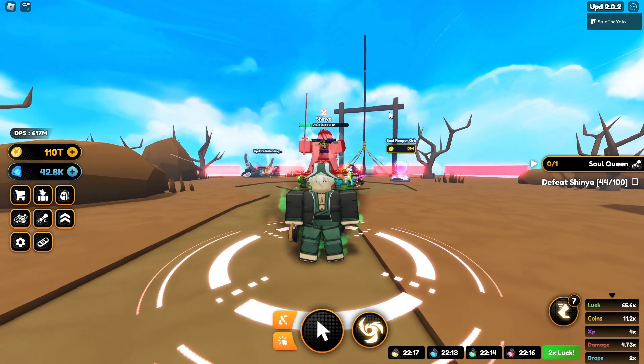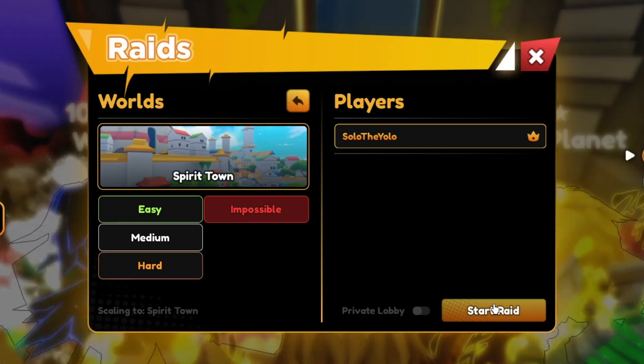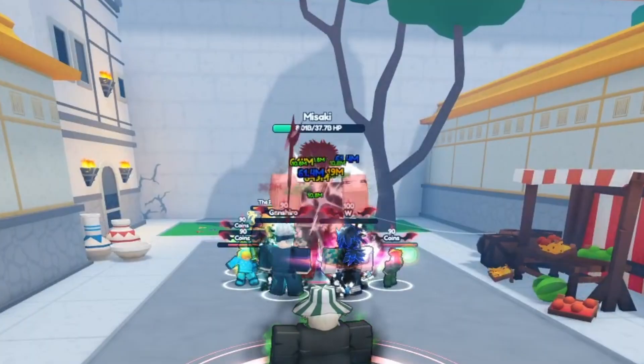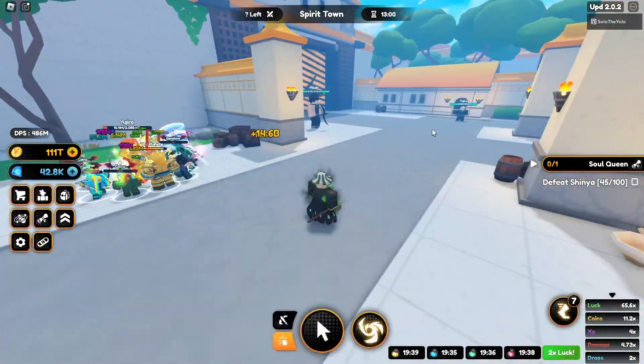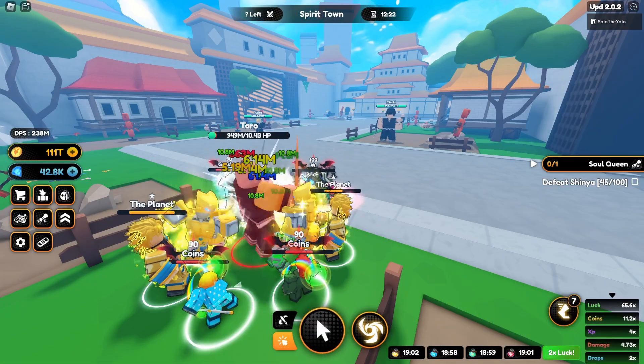But what I want to try is the new raid — Spirit Town Impossible. Let's try this. Honestly I'm kind of scared, and honestly I was right to be. The star enemies had 10 billion health. Like, how is this even possible? This guy almost had 40 billion health. I quickly went through the first stages, which did take me almost three minutes to do.